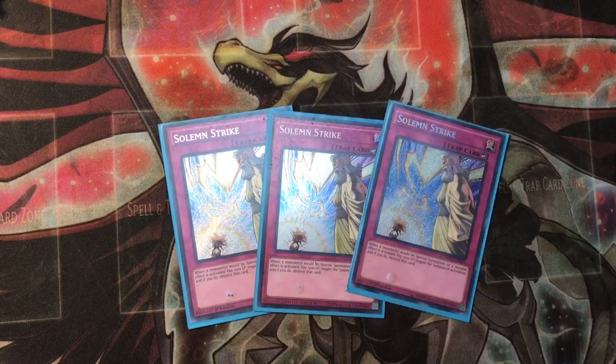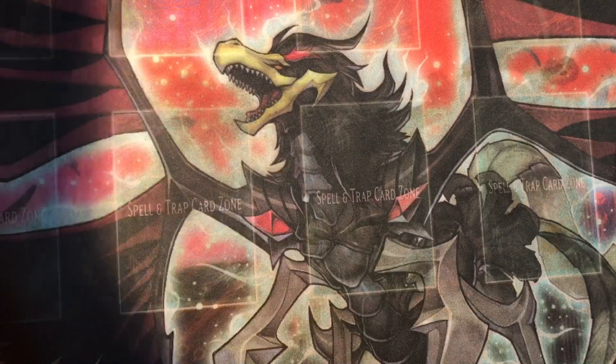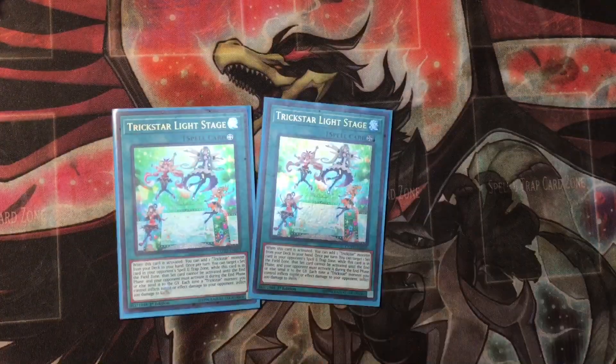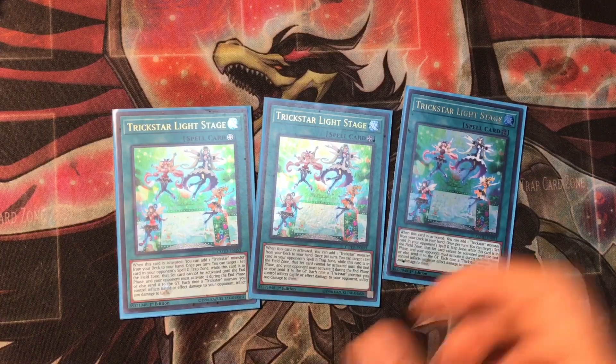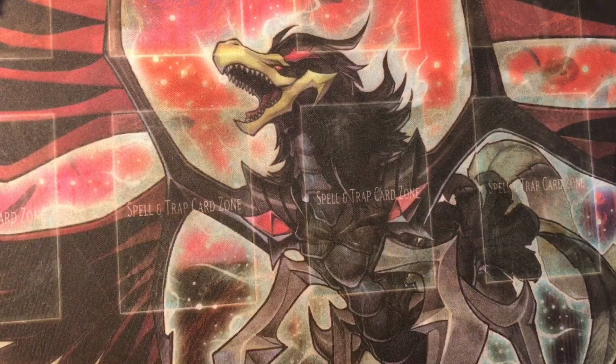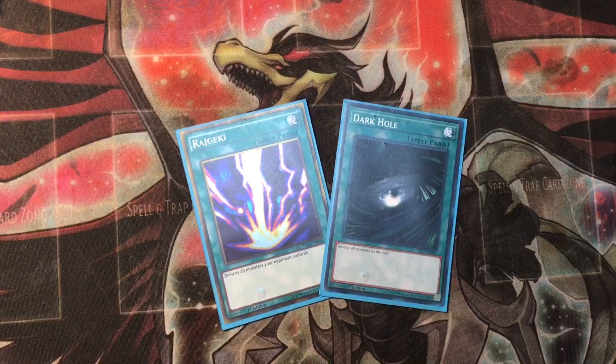I got 3 Solemn Strikes. I was running 1 Solemn Warning but I feel like 3 Solemn Strikes is just better — you mainly always want to take out their Special Summons, and you pay less Life Points. I'm also running 3 Trickstar Light Stages, which are really good to get out all your Trickstars. 3 Terraformings. And for the board wipe, Raigeki and Dark Hole.